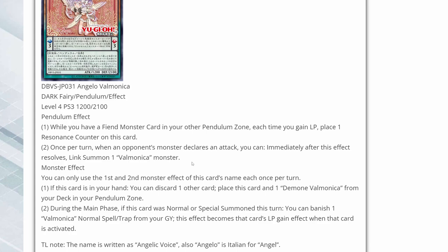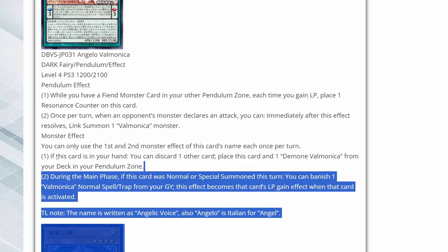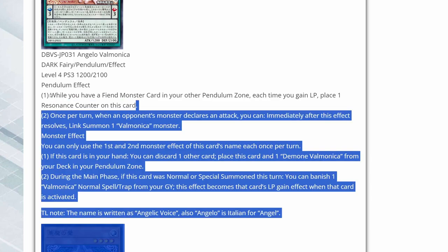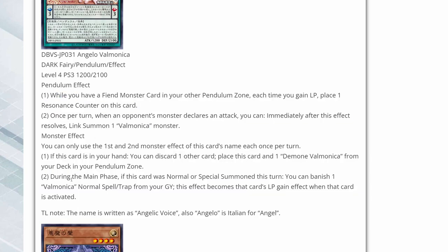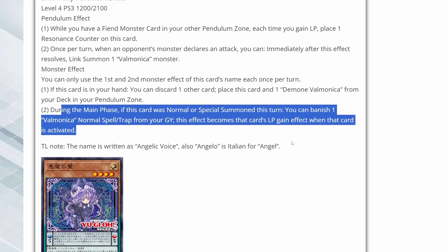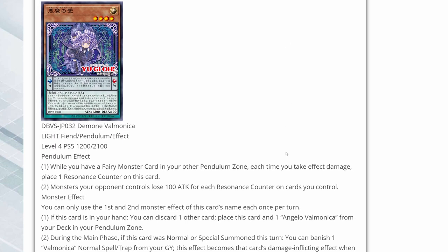Being able to link summon using this could be interesting, depending on what the link monster's effect is. If this card is in your hand, you can discard one other card and place this card and one Demon Vaimonica from your deck in your Pendulum zone. So being able to use this card to get out the other one seems pretty decent, and they definitely require you to have each other. During the main phase, if this card was normal or special summoned this turn, you can banish one Vaimonica normal spell trap from your grave. This effect becomes that card's life point gain effect when that card is activated, giving you a way of gaining life points relevant for your Pendulum effect.